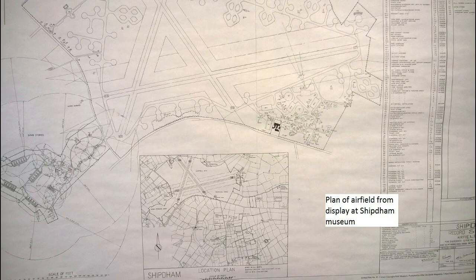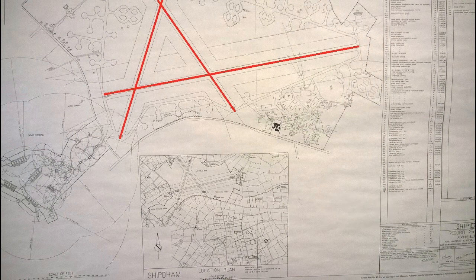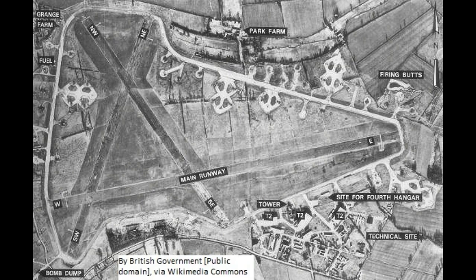The plan of the airfield as it was in 1944 shows the long main runway with the other two runways crossing it to form the traditional A shape, and around the perimeter the dispersal points for the bombers. These features are all clearly visible on the photograph of the airfield taken in 1946.